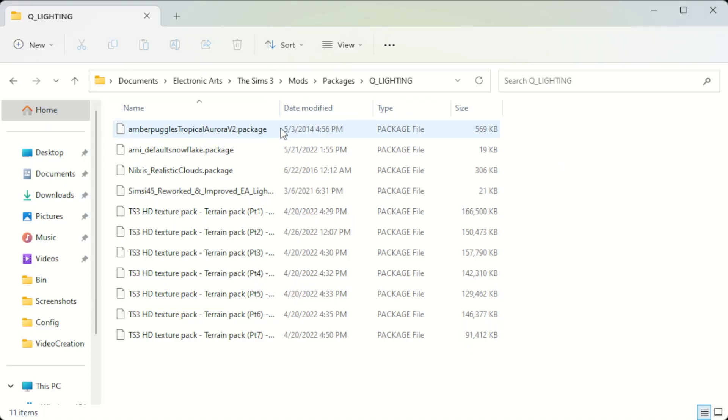At this point you're ready to install mods. The first mod we're going to use is the lighting mod — it's called Amber Puggle's Tropical Aurora Version 2. I really like this mod because it adds vibrancy to the game without being as blown out as some other lighting mods I've used. It does change some things about the sky, but I have another mod for that. Everything is optional, so you can go with any lighting mod you want — this is just the one I like most. You'll download it, open the zip with 7-Zip or WinRAR, and find the .package file inside.